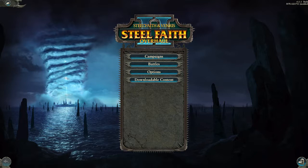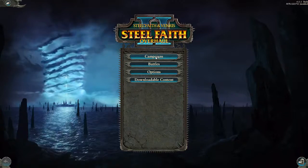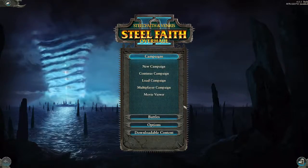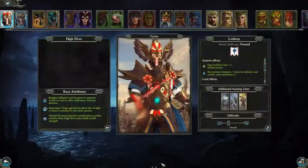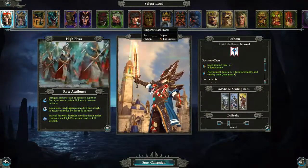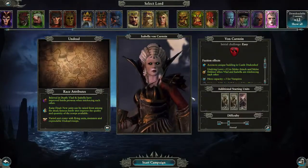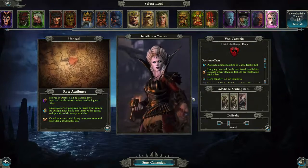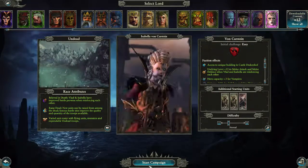The two critical mods here are Steelfaith Overhaul and the Old World Skill Patch, because you can use the Old World factions successfully. So I'm going to start a new campaign of Mortal Empires. I started a game yesterday as Isabella, and it went pretty well. I pushed Northbirds... well, let's get started and we'll see.